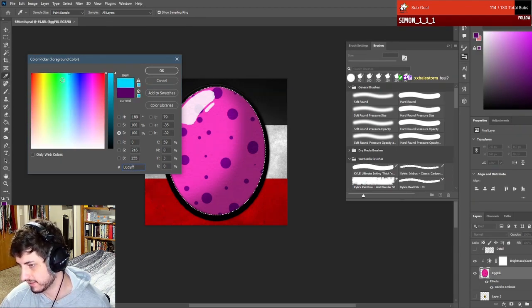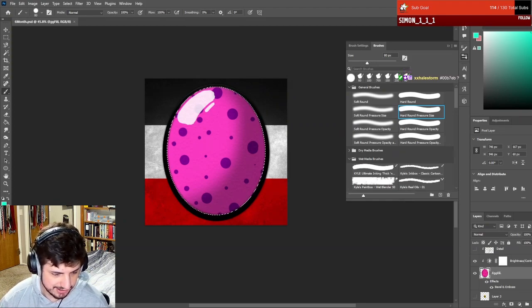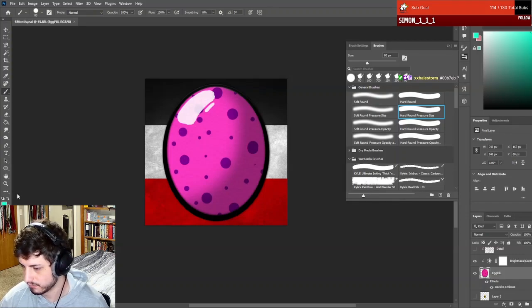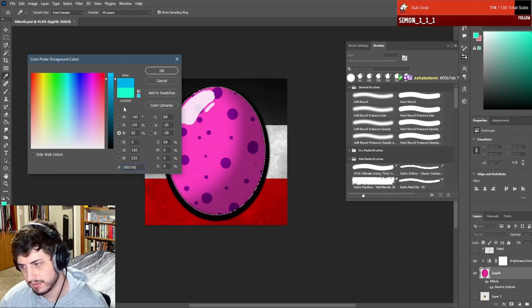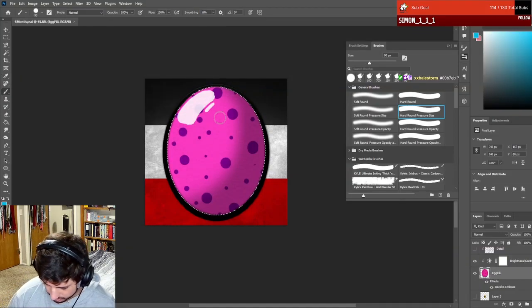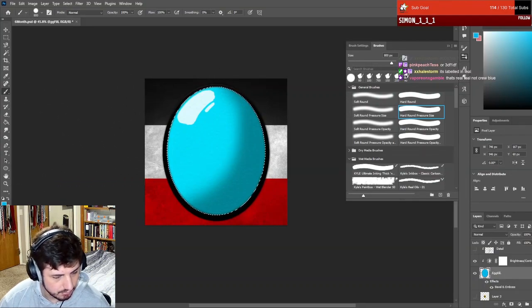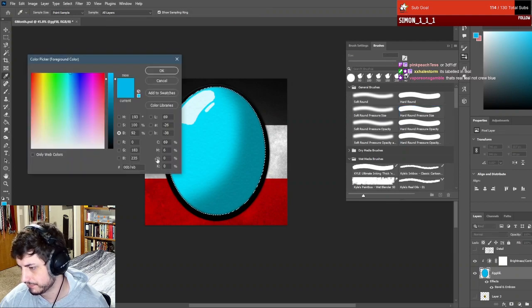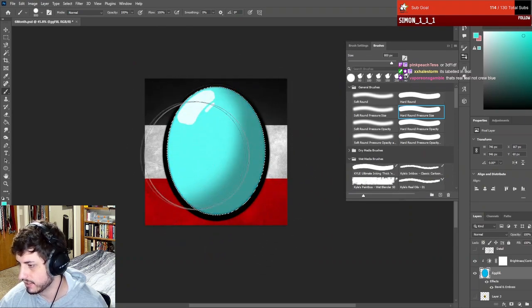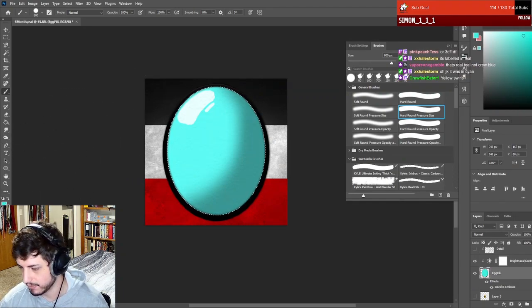It has to be kind of bright so it actually pops - that's like a sky blue, that's like a blue blue. Teal is like that color maybe? Kind of an aquamarine. Thank you for the hex, that makes this so much easier. Is that teal? I think that's just blue - it's not just blue. It's labeled as teal - that's real teal, not crew blue. Let's see this one from Tess - this is more what I had in mind, it's a nice greenish, almost aquamarine. JK it was cyan. I was gonna say that's not teal.